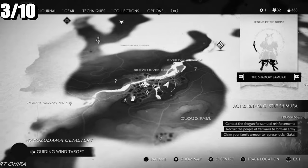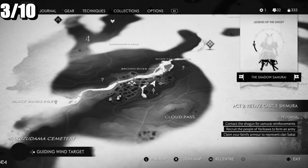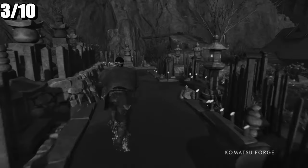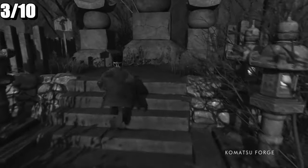The third one is going to be the Komatsu Forge. Head over to the cemetery, behind or east of it. Once you come over to the cemetery, go all the way to the back - this big one - and bow here.